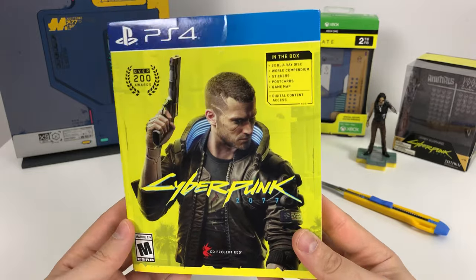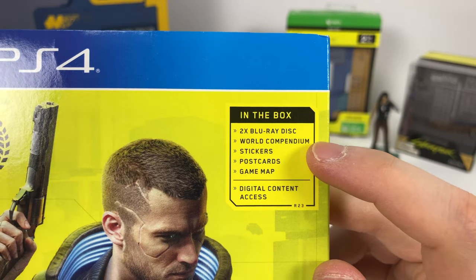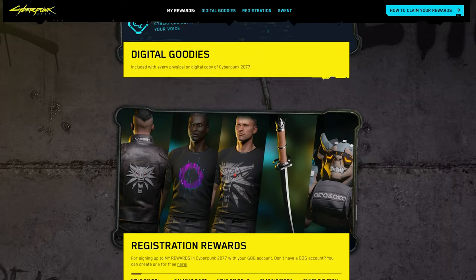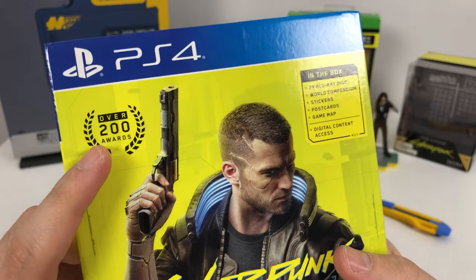I'm assuming this must be like a special day one release that comes with a world compendium, stickers, postcards, a game map, and digital access. And it includes over 200 glitches.